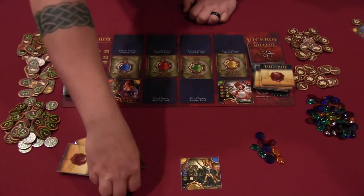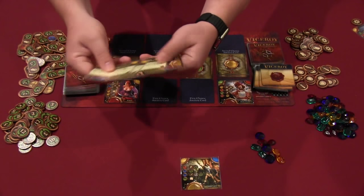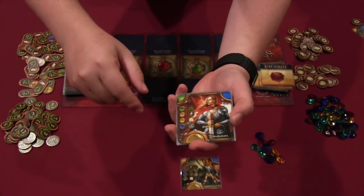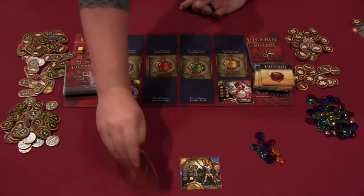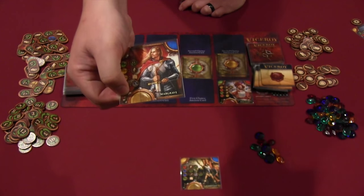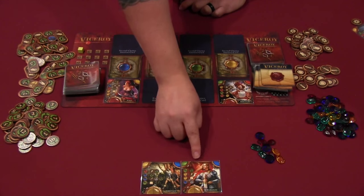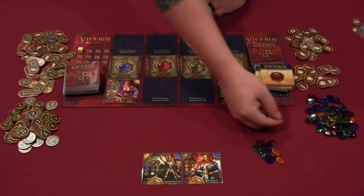Moving on to the actions phase, each player has the opportunity to build up to three cards from their hand. When building, you pay the costs associated with the card based on the level you're placing it on. For example, to build a card on the first level, you might pay one blue gem. Cards are placed face down, then all players reveal simultaneously, building in order from lowest number shown in the card's corner.